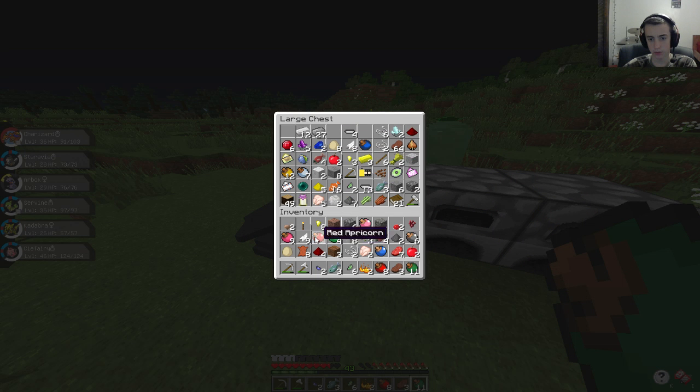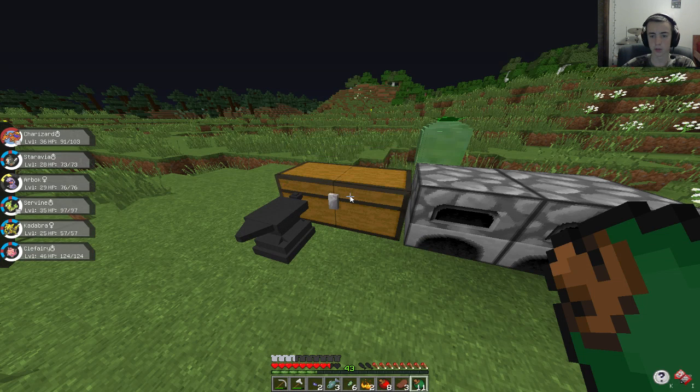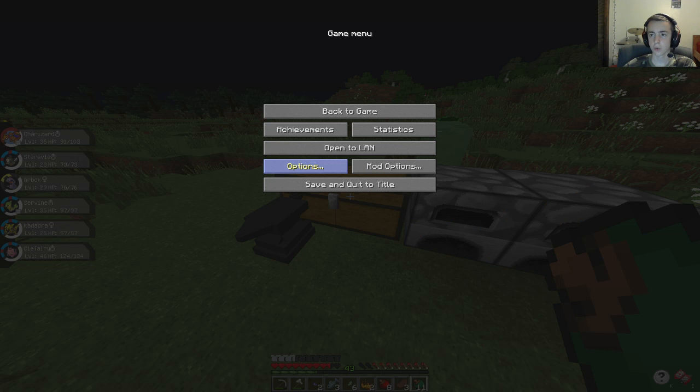We can at least go ahead and make what Poké Balls we can from our current collection of cooked apricorns. Let me open up the Poké Ball recipes. Just a basic Poké Ball we're not really interested in — we can't make Great Balls, can't make Ultra Balls yet, can't make Dive Balls. Maybe we could make some Dusk Balls. We could make some Fast Balls, Friend Balls, Heel Balls, Heavy Balls. Let's make some Dusk Balls — wait, we can only make one of those.